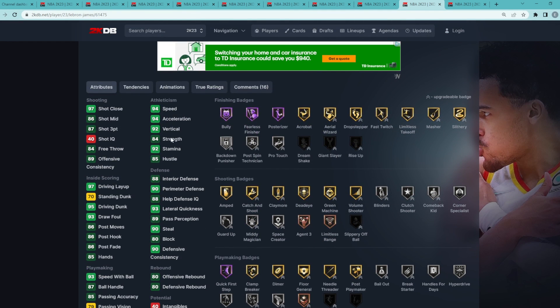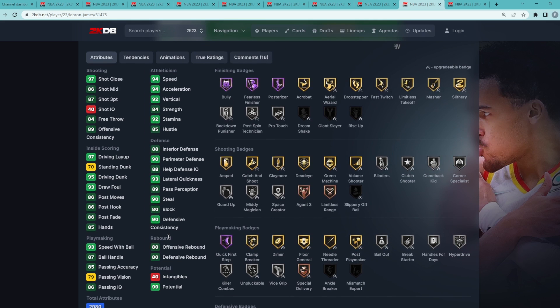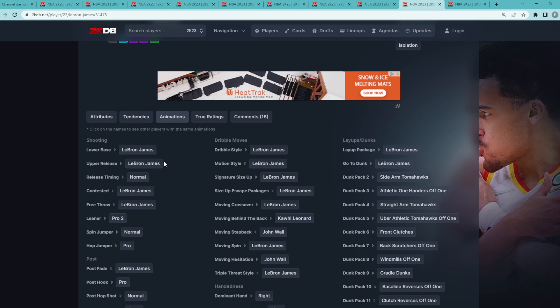He's got great speed — 94 speed, 94 acceleration — and all around he's going to be a great defender having 90 steal, 80 block, and 90 perimeter with an 88 interior defense. He's going to be pretty much unstoppable going to the rim with a 95 driving dunk and a 92 vertical. LeBron is unstoppable in the paint having Hall of Fame Bully and Posterizer as well. And this year, LeBron actually has a really good jump shot.